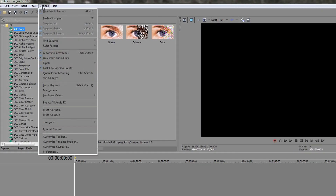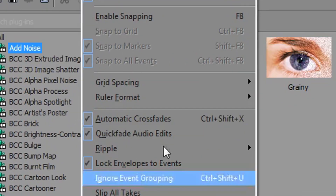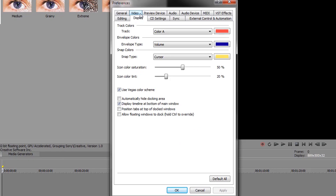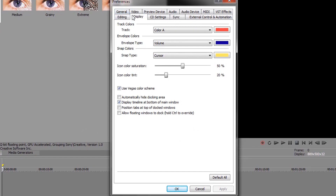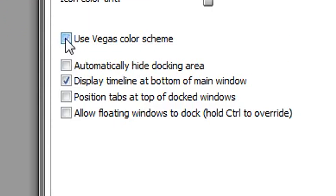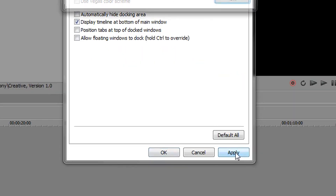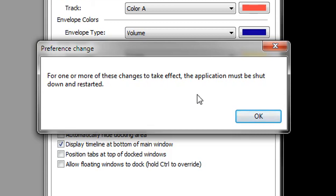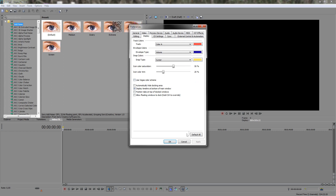First you need to go to Options and Preferences. Go to Display and uncheck 'Use Vegas color scheme.' Then press OK and it says that you need to restart Sony Vegas.